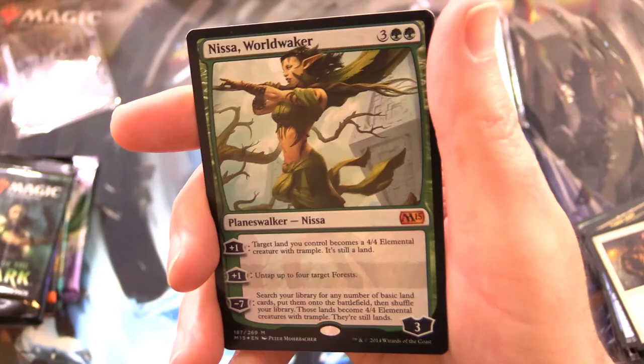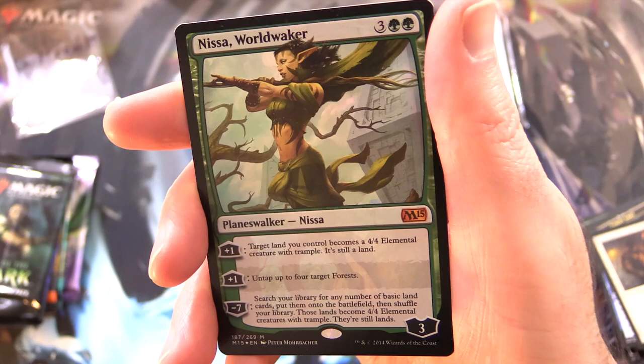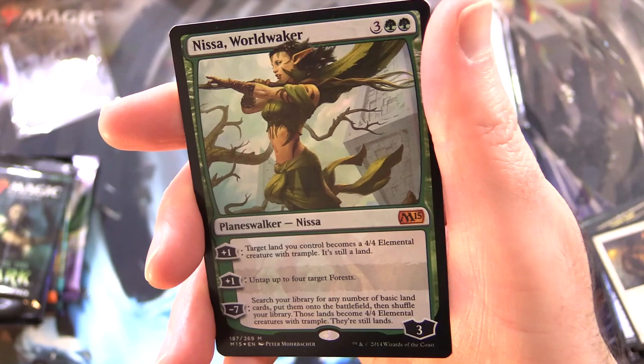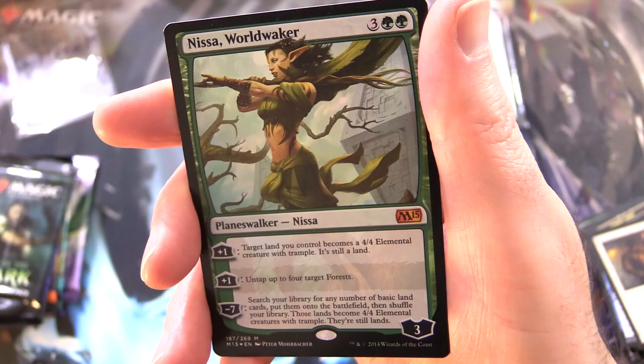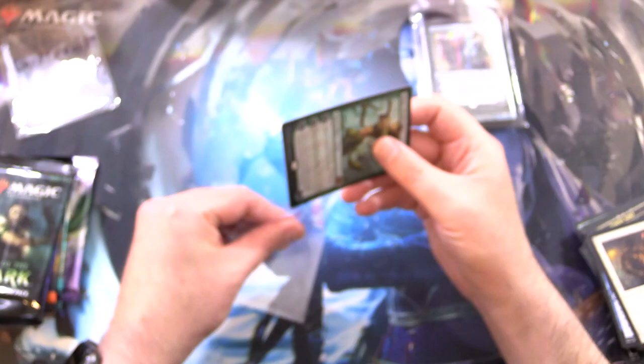Let's take a look at your awesome foil here, Card Freak 89. It's a mythic - Nissa, World Waker, Planeswalker Nissa, three loyalty for five mana. This one's from M15. Plus one: target land you control becomes a 4/4 elemental creature with trample - it's still a land. The other plus one: untap up to four target forests. Minus seven: search your library for any number of basic land cards, put them onto the battlefield, then shuffle your library - those lands become 4/4 elemental creatures with trample, they're still lands. Awesome.